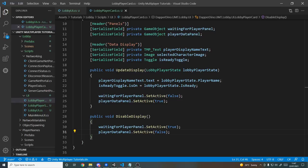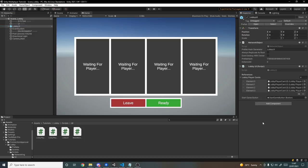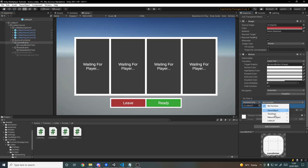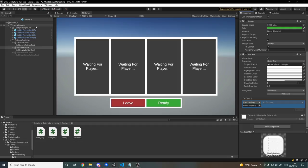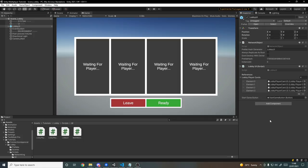That's it for the coding. We still need to hook things up in Unity. We go to the buttons in the UI: the leave button calls LobbyUI.OnLeaveClicked, the ready button calls OnReadyClicked, and the start game button calls OnStartGameClicked. Then we go back to the menu scene and can do a quick test.